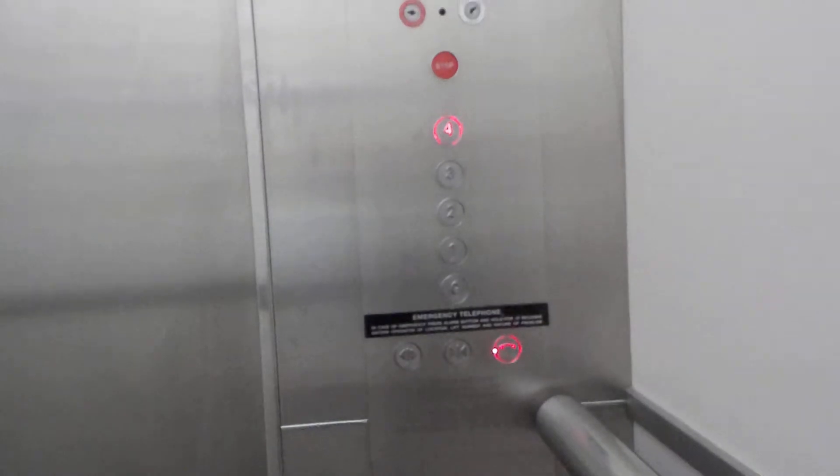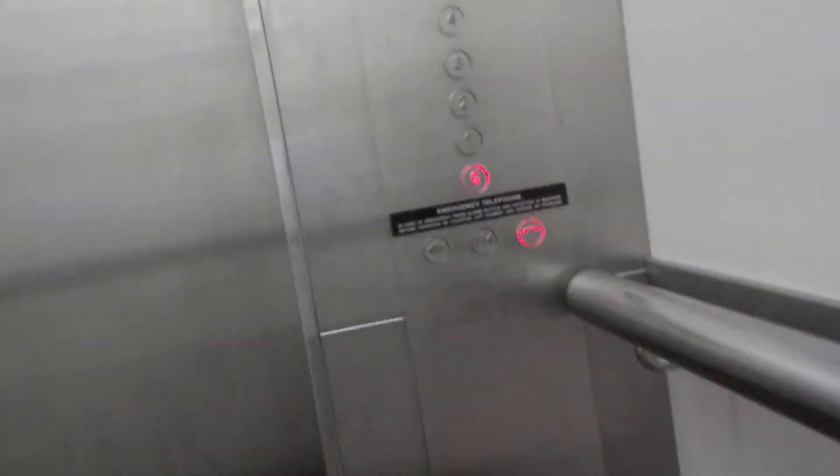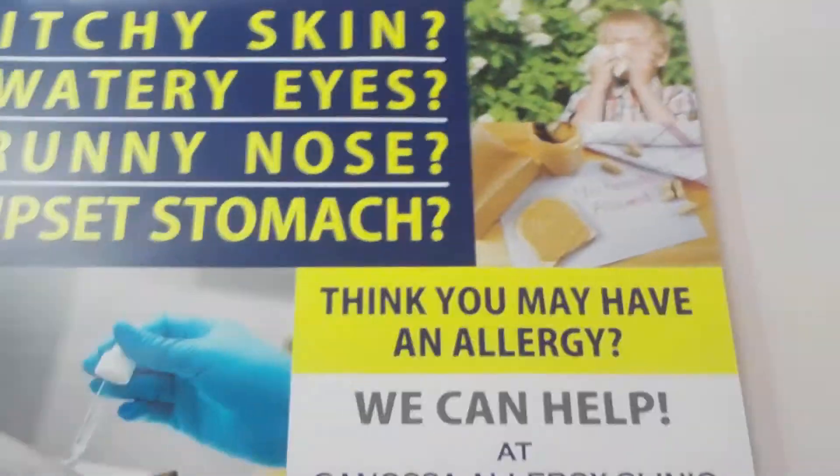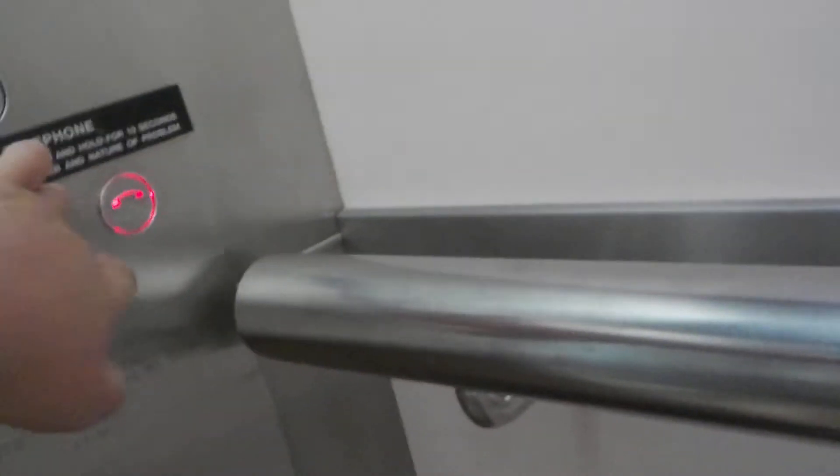Dead indicator. They could have used an indicator from the other elevator to fix it. Call 4 going down. Ground floor, going up. This is basically called arrival for ID Lift 3000.